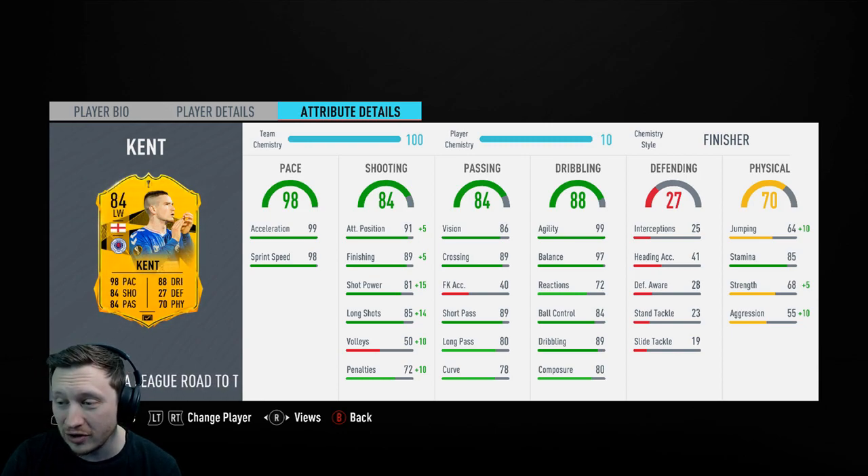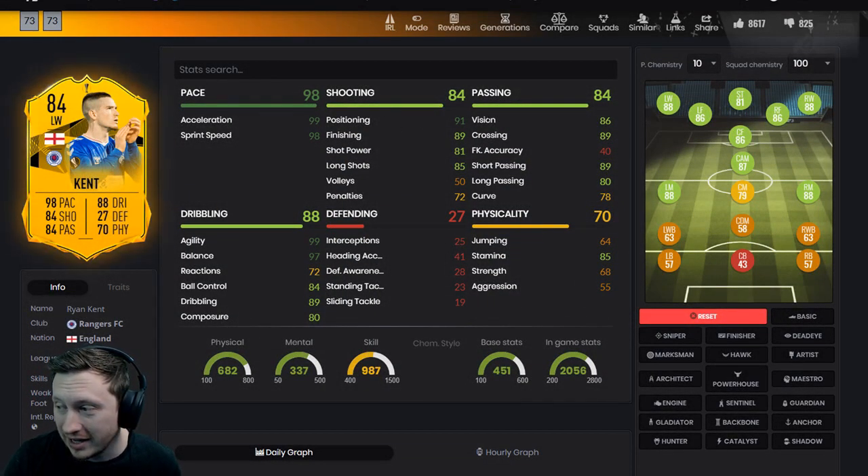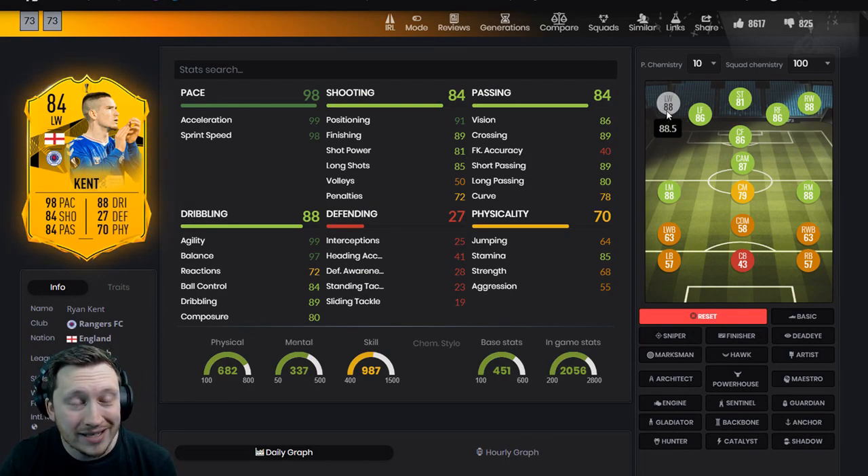If you look at Footbin, he is actually an 88.5 - not even 88, he's nearly 89. He's an 88.5 left wing and I haven't got a chem style on him. He's only 84 in terms of his overall on the card, but if you look at all the stats of what's important, he's actually calculated as an 88.5.